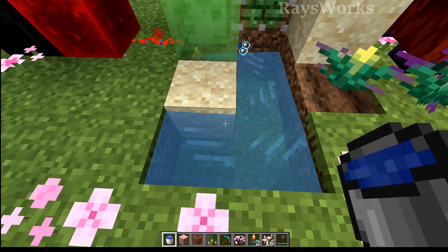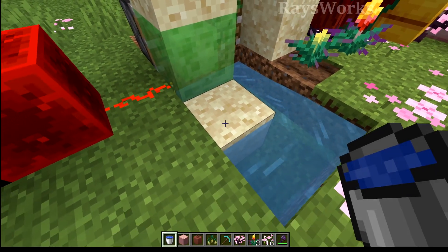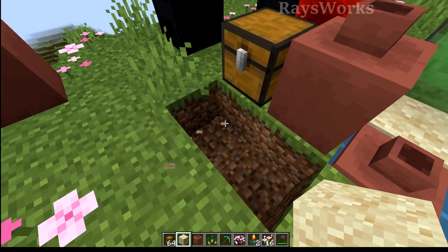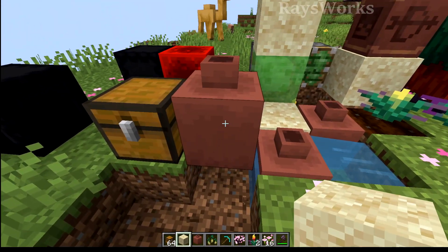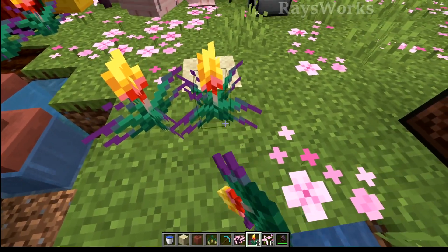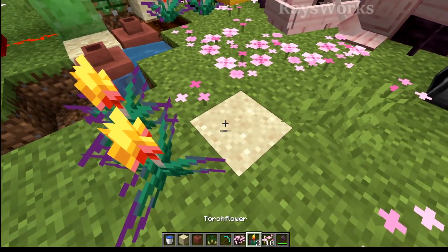Water will actually remove vegetation but won't move the suspicious sand, and pots aren't affected by it either. Sand always needs some type of support otherwise it will fall and break, but pots can float in mid-air. For the torch flower and petals, they do need some type of dirt block in order to be placed on top, so they can't be placed on sand.